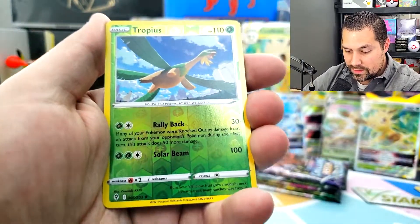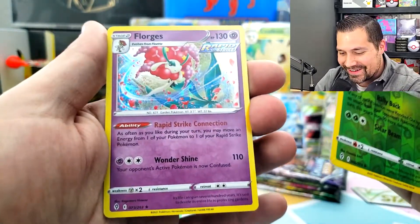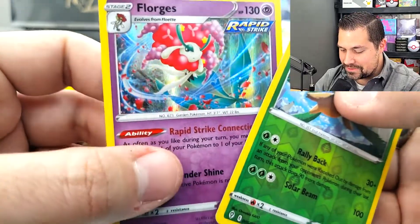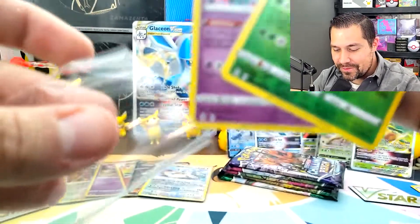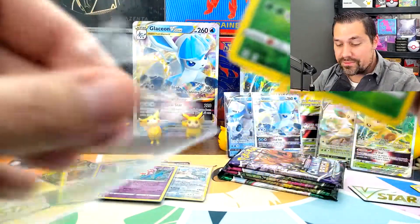Litleo, Lotad, reverse holo and it's a rare. Another holo — Florges! Oh my gosh, we're just all over the place. That's a hit in every pack, Team V — a hit in every one of the five packs: Chilling Reign, two Fusion Strike, and two Evolving Skies.